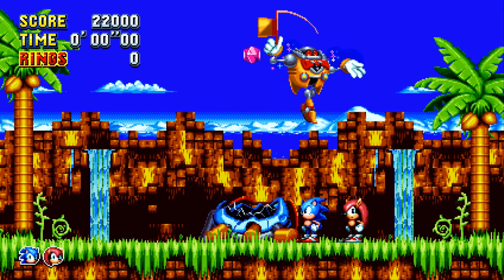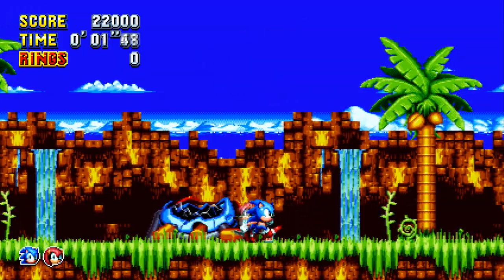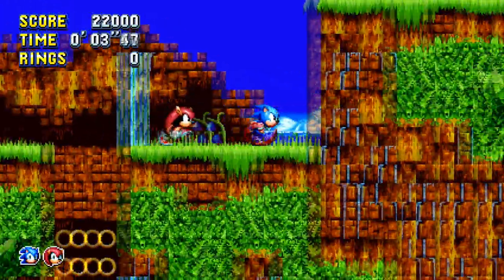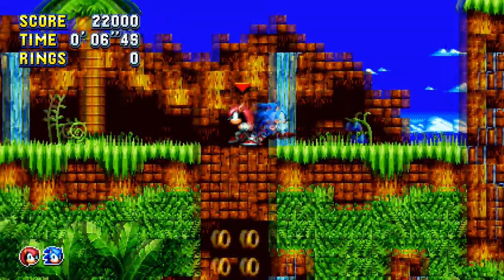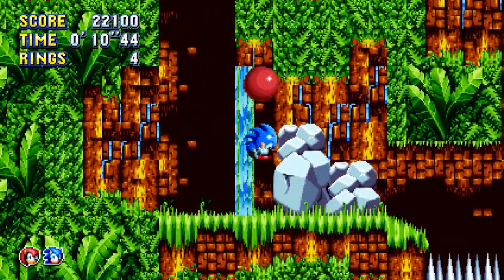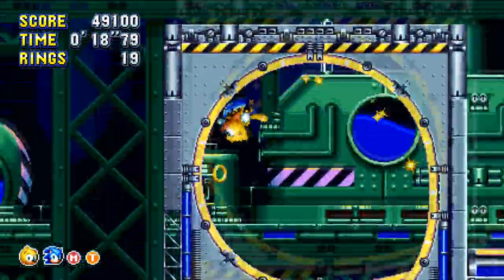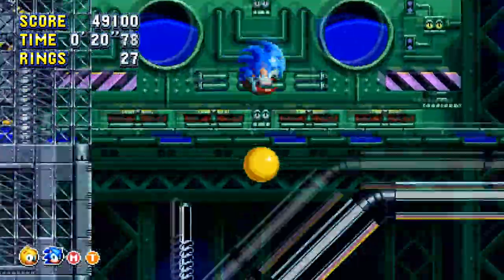Beyond the new characters, Sonic Mania Plus also brings in the Encore mode, a sort of retelling of the original game's plot that brings Mighty and Ray into the mix. It also shows off a new character swapping mechanic. At any point, you can swap to your partner character to tackle some platforming challenges by using their special abilities. In the grand scheme of things, this isn't really necessary to progress through the game and is more of just a fun little extra to mess around with.